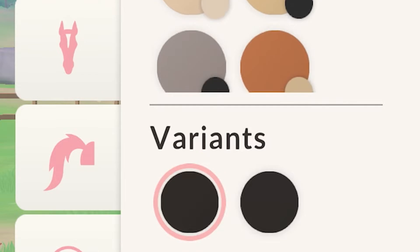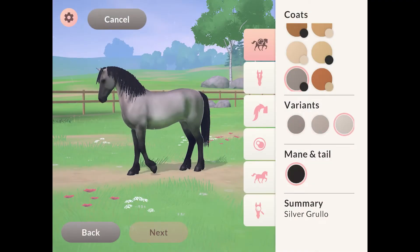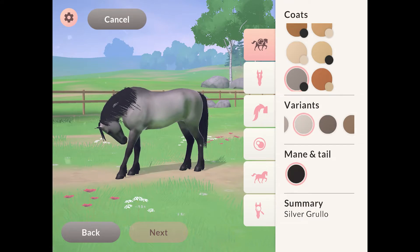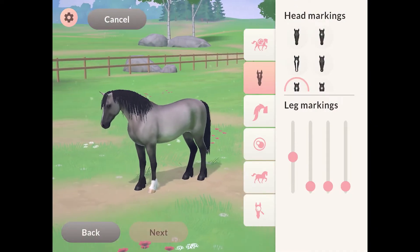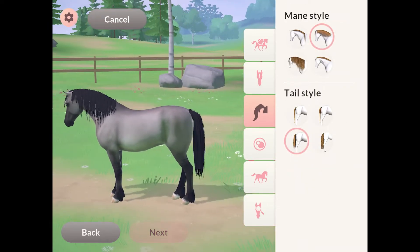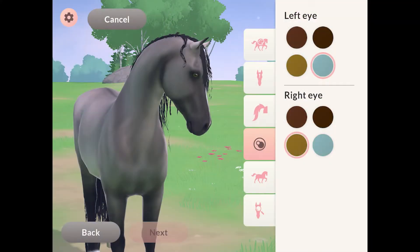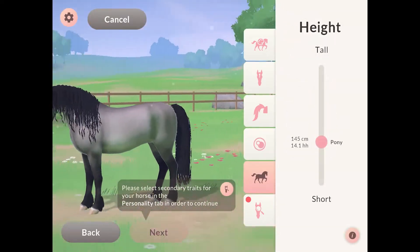Here are the coats — this is the one I want. Silver Grullo, that's the name. Grullo is the name of this coat; that's amazing. I love all the different variations. For face markings, that little one could work. I don't think I want any leg markings — maybe just a tiny bit of white — and the longest mane and tail possible.